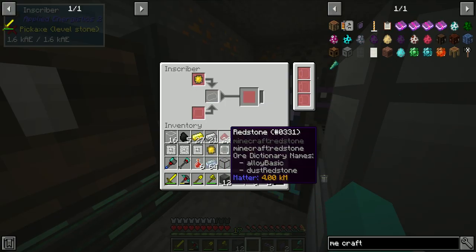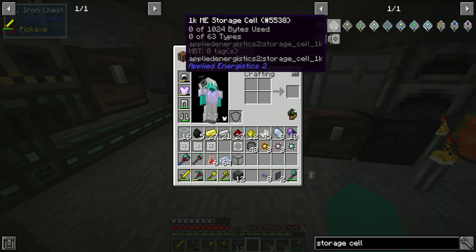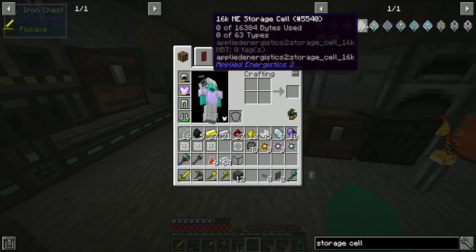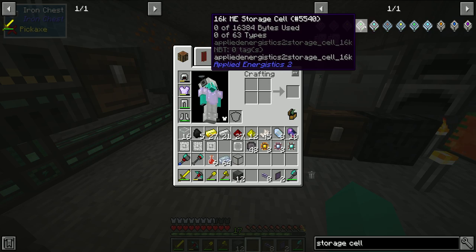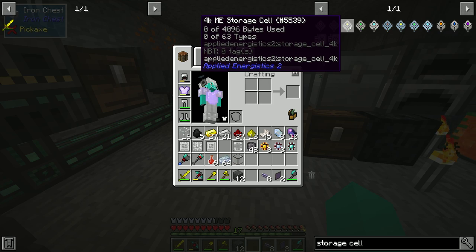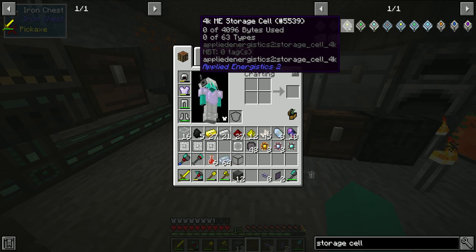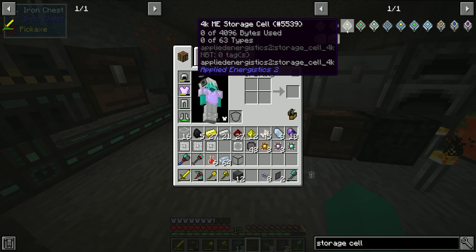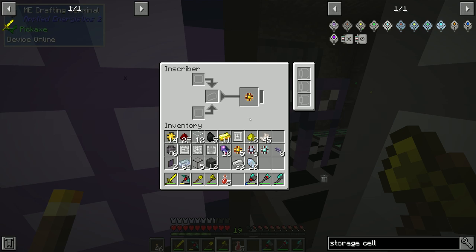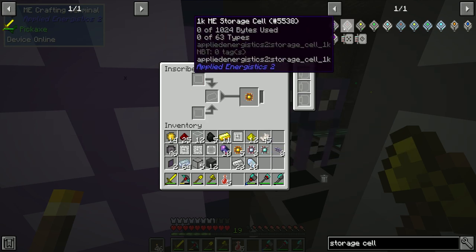So the way this works — every single cell can hold 63 different items, or technically 64 I think. And the bytes are how many items, so I can store 4,096 items in this, but I can only store 63 types. So I think what I'm going to do is make 4 — start off with 4k ME storage cells. That's so expensive. We literally can only make a 1k storage now. That is bad.